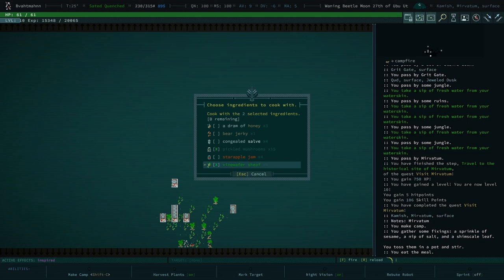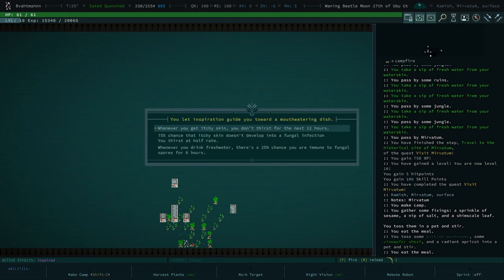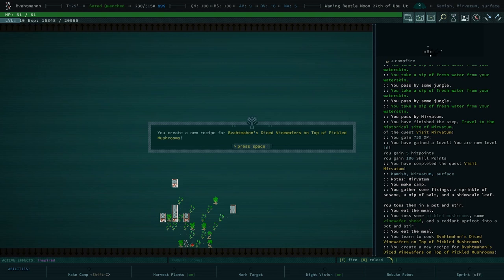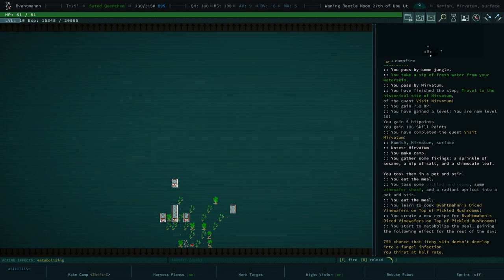I can give you hints as to what each of these ingredients do, or you can just experiment - that is also super valid. Let's see what that does: get itchy skin, you don't thirst for the next 12 hours, 75% chance that itchy skin doesn't develop into a fungal infection, thirst at half rate, and a 25% chance you're immune to fungal spores for six hours. Most of those are not great, but the middle one - at least you don't thirst at half rate - has a very tangible benefit. Now that you've made a note of that recipe you can always make it for a consistent result, as long as you have the ingredients.